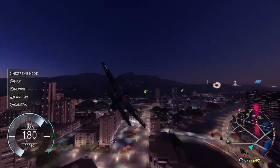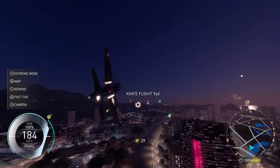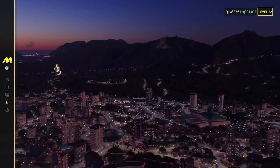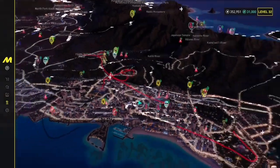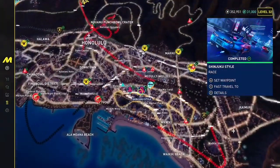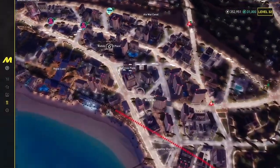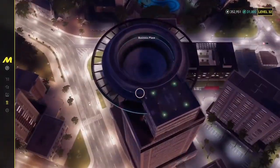This is how to find the Wall of Death in The Crew Motorfest. First, get to Honolulu on the map and look for the business plaza.